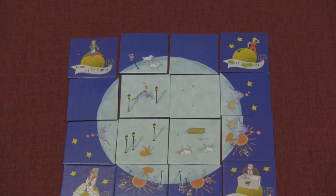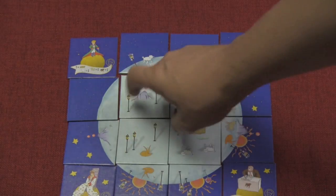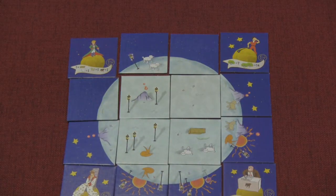At the end of the game, you count the volcanoes on each person's planet. Whoever has the most volcanoes loses points equal to the number of volcanoes they have. Once everyone's scored, whoever has the most points is the winner.